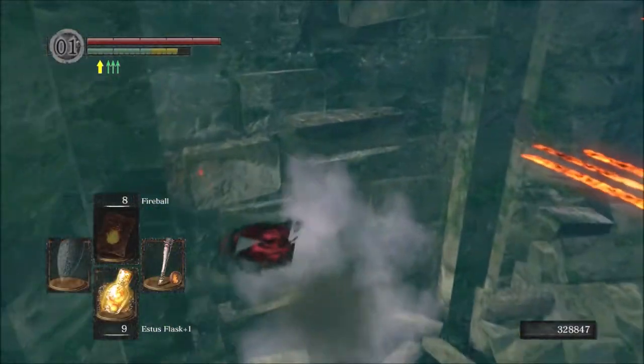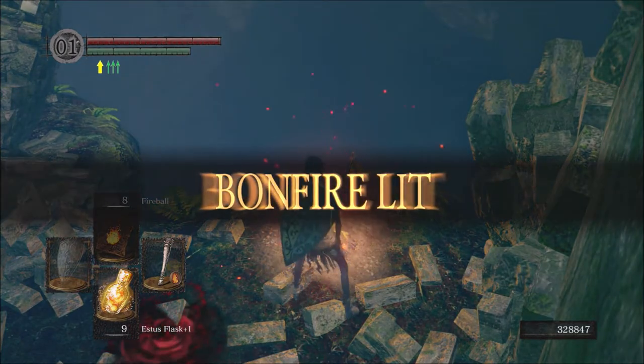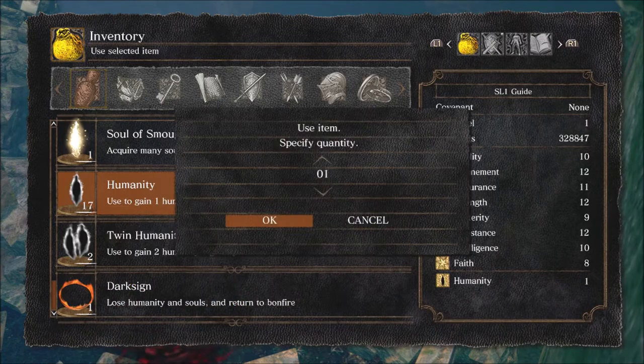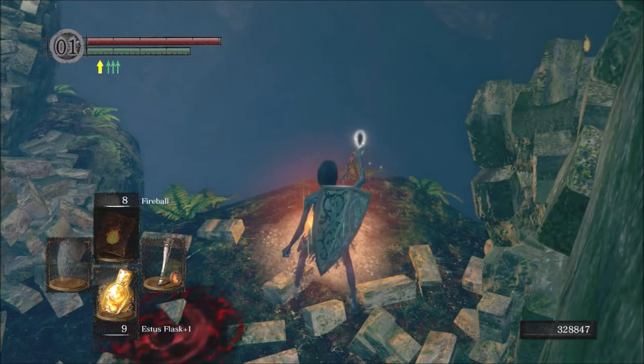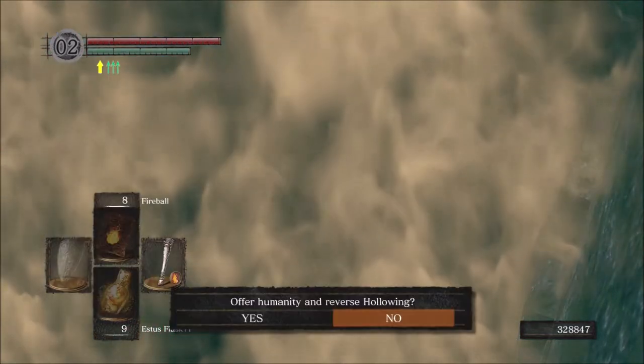Next boss is going to be Sif, and the easiest way to get through the forest is to simply run past all the enemies and talk to the cat. Everyone will stop chasing you as soon as you talk to her, and if you join the forest covenant you won't have to worry about them attacking you ever again.